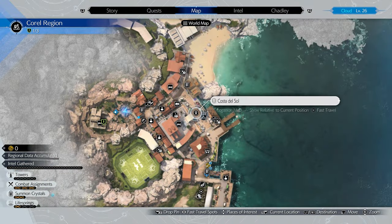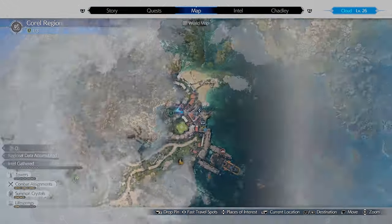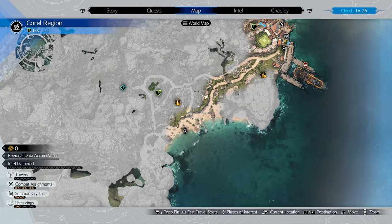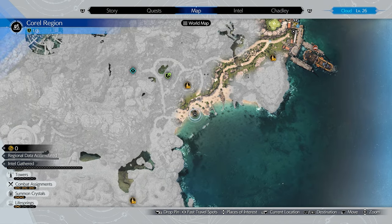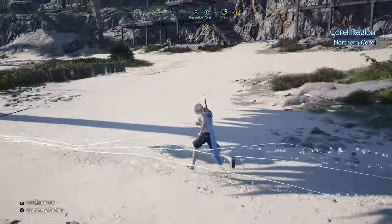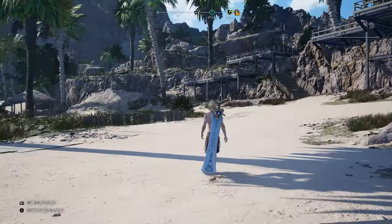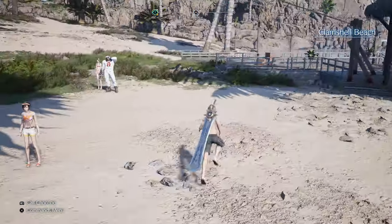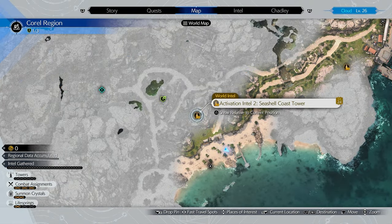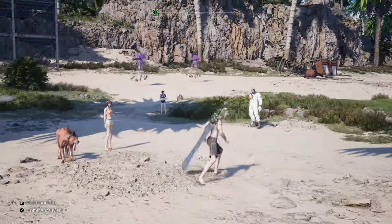It's all the way out here. That means we really are exiting Costa del Sol for now and we'll start with towers and all of that good stuff. Chapter seven appears to be a big one — chapters five and six had a lot to do, especially chapter six, but they were more like smaller areas. Now we have larger areas once again. I'll start with this and then do the Jules quest along the way.